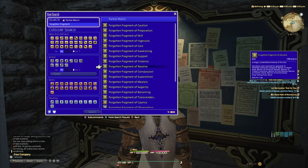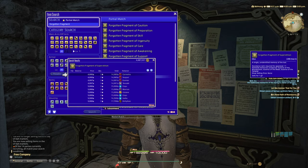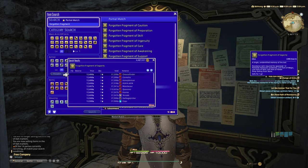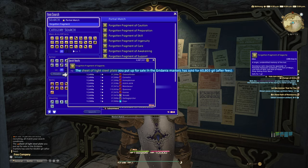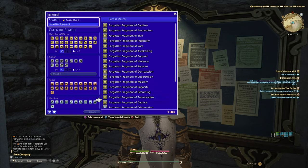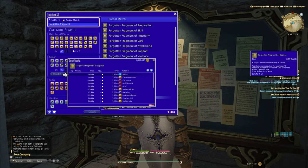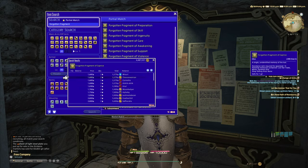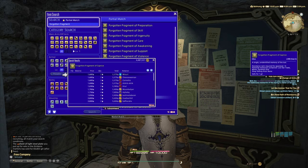Looking at the forgotten fragments list, the yellow ones are from farming critical engagements and skirmishes — the most easily accessed. For example, forgotten fragment of superstition is worth 49,100 each, so a stack of three is worth about 147k. Fragment of sagacity is 12k each, so a stack of three nets about 37,000. Even fragment of caprice at 1,600 per unit is solid — stacks of two netting 3,300 gil.